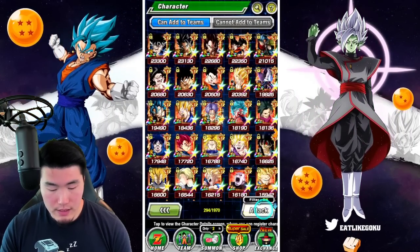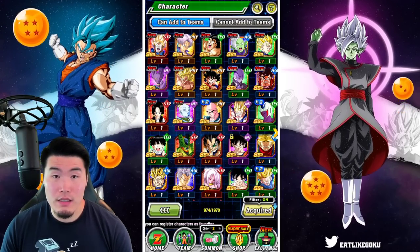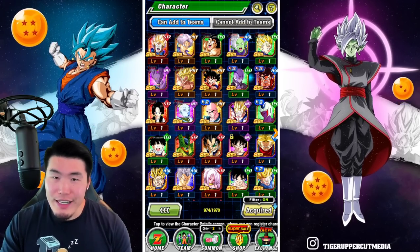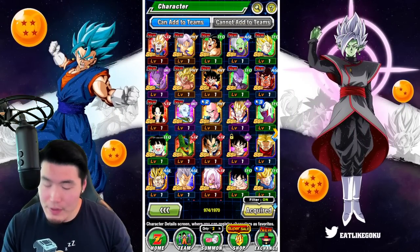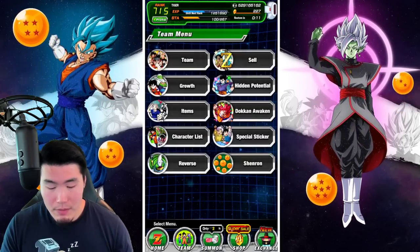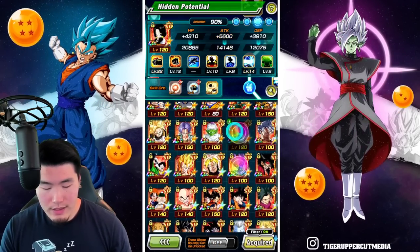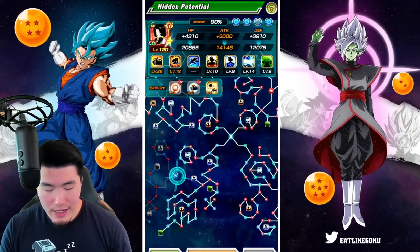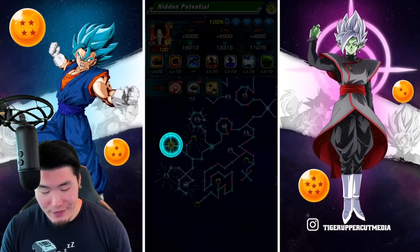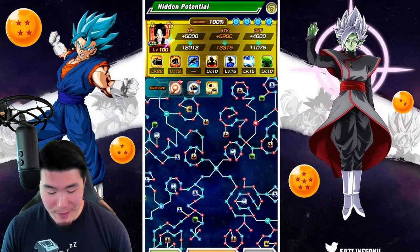Okay, so character list acquired — SSR. Look at that. They do the stacking thing now, where if you have the units from before they don't show up at the top, so we can't really tell exactly which ones or how many we got. So that's too bad. But the important thing is we got this one — Videl. She's still amazing, so really happy about this. Let's get Videl rainbowed here. Boom! There you go — Rainbow Videl!